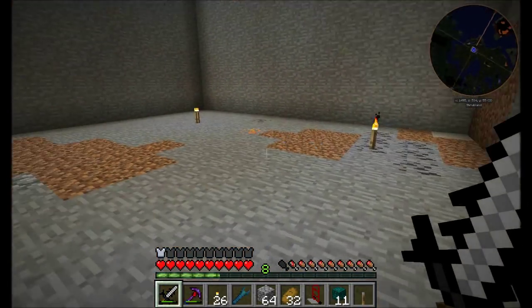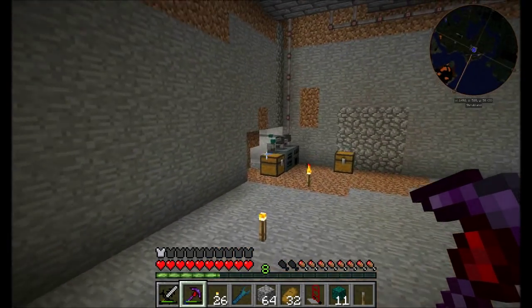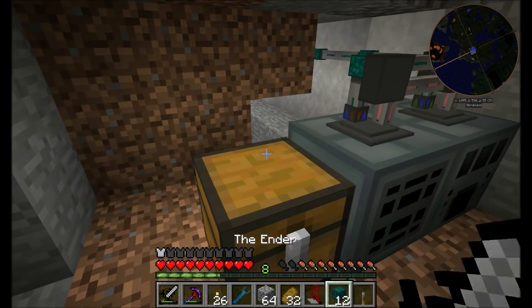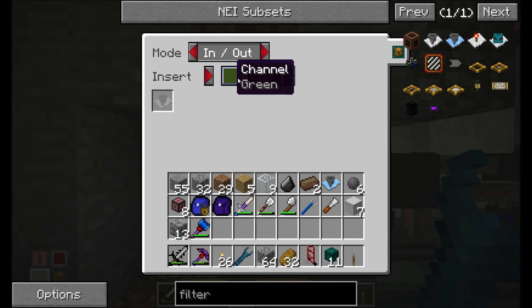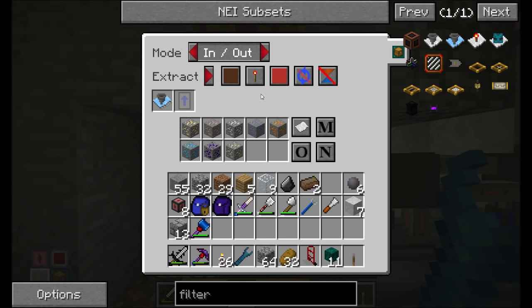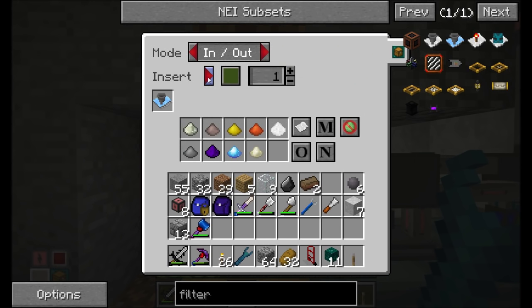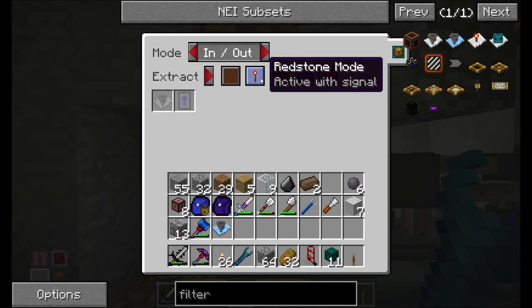If we went and got some kind of ore — let me go find copper. To demonstrate this, let's see what happens. I'm going to set this guy — I always forget, it's shift left click. I'm so used to shift right clicking anything. So we're going to set it back to in and out mode. Insert is green on priority one. I'm going to actually make this a higher priority than any other chest, but it's going to have the filter. So the only items allowed are going to be in here. Extract will be on channel brown, active with signal.